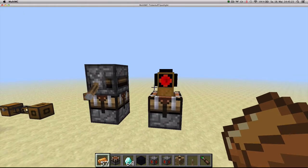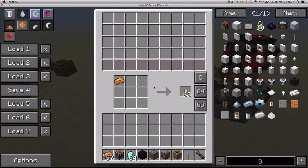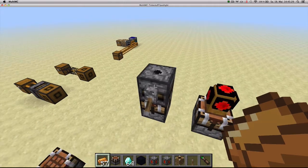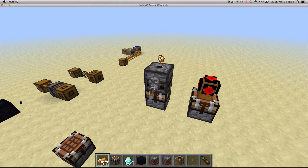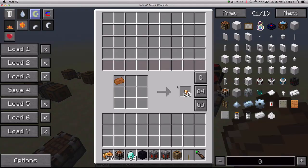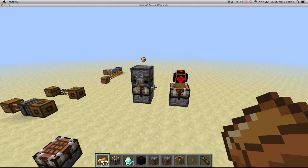You can also pipe output out by using a filter or a transposer. In this case, I've got a transposer — every time I pulse it, it takes out one item from the output slot. And that's how the Crafting Table MK2 works.